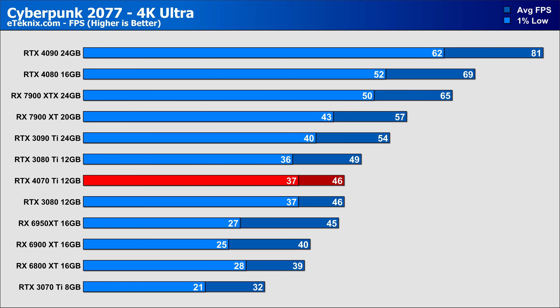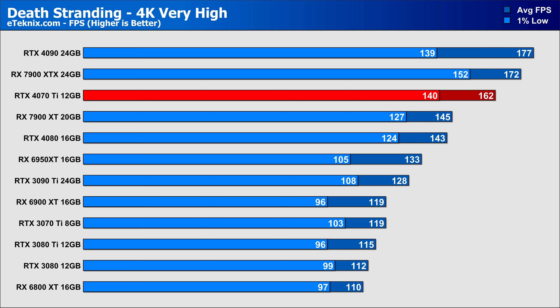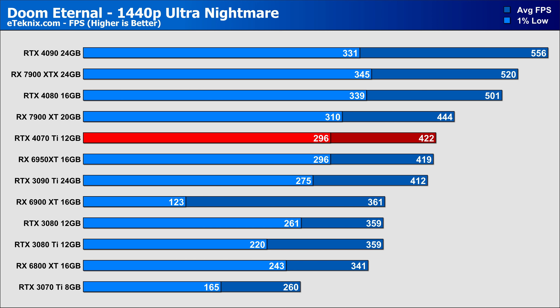Death Stranding at 1440p shows some pretty clear CPU bottlenecks, putting the 4070 Ti at the top of our chart with the RTX 4090 more towards the middle — I'm showing this to illustrate that performance is strong but not necessarily utilized with current CPUs. At 4K the game shows very odd results overall, while the 4070 Ti gives strong performance there are clearly some optimizations needed on the RTX 4080 and higher. In Doom Eternal at 1440p, the 4070 Ti pushes ahead of everything from last generation, though the 6950 XT was very close behind.